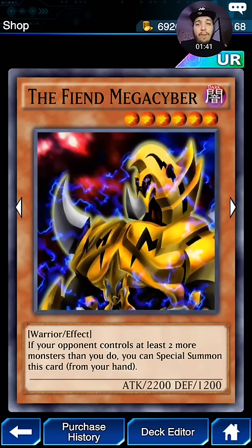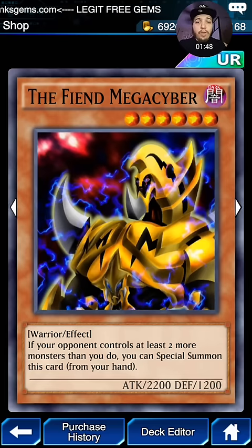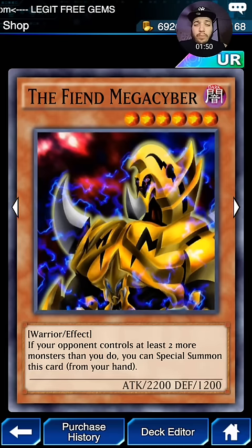Then we have my favorite, the Fiend Mega Cyber. If your opponent controls at least 2 or more monsters, you can just Special Summon it right to the board. That's super awesome — very strong card. Especially with what a lot of people like to play, like Elemental HEROs or 1,900 beaters from Rex Raptor decks and stuff like that. Fiend Mega Cyber — summon it, boom, bring out another guy, boom, attack. It's pretty good. Very strong card.